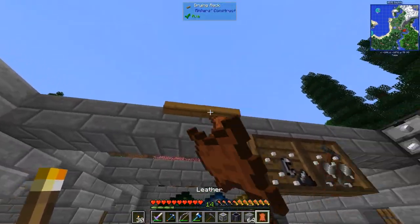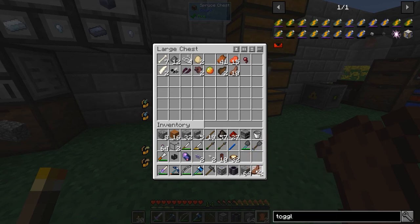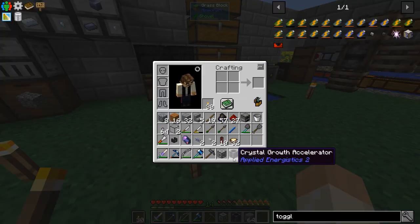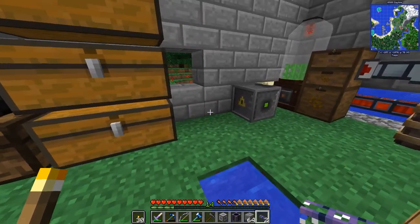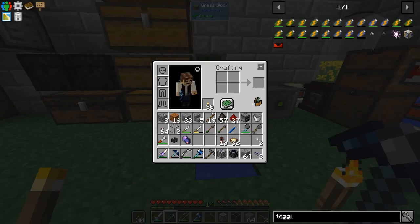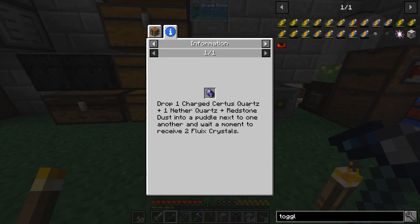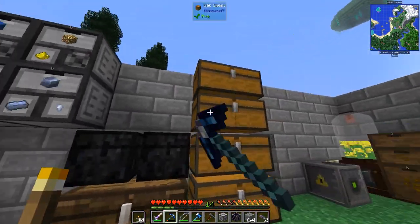Unfortunately I had some recording issues. My computer crashed and froze so hard I had to restart it with the hardware button — the file was totally corrupted. So I have no footage of crafting fluix crystals from that session. Basically, you drop charged certus quartz into water together with nether quartz and redstone dust to make fluix crystals. Let's make them on camera now just so we cover it.